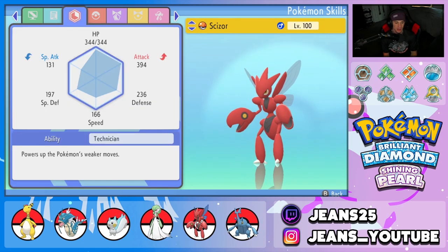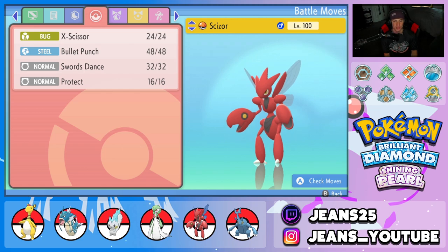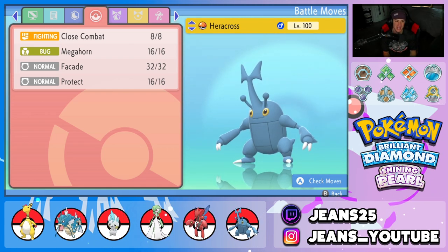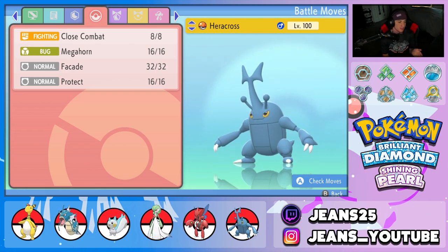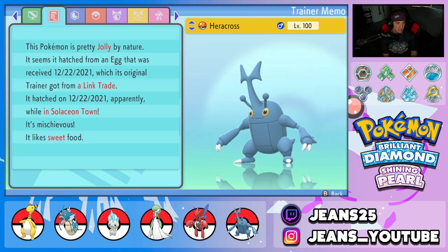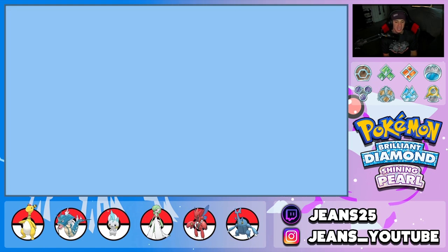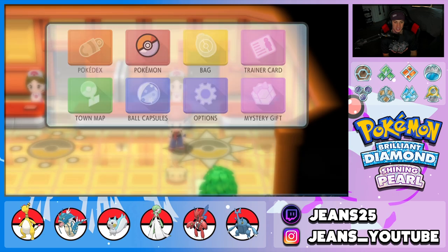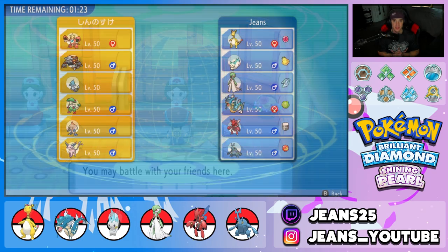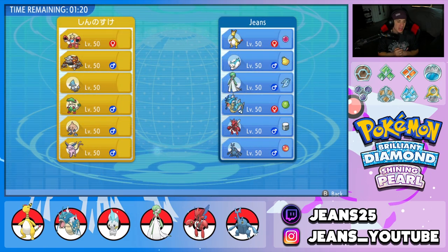Fifth Pokemon is Scizor with Metal Coat and Technician — that thing is an absolute beast. Final Pokemon on the squad is Heracross with Close Combat, Megahorn, Facade, and Protect. It's holding the Flame Orb alongside the Guts ability, so Facade will do double damage once it's burned. That's the full team preview — let's hop into the coliseum and grab some wins with this Pachirisu and Ampharos combo.